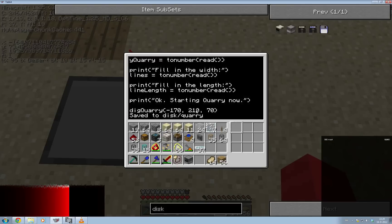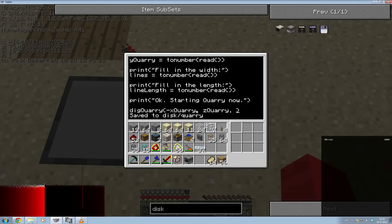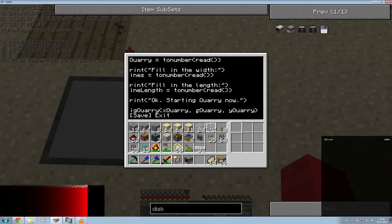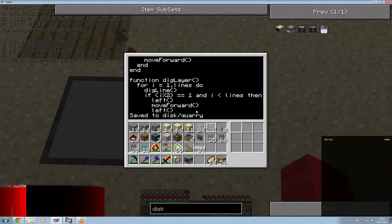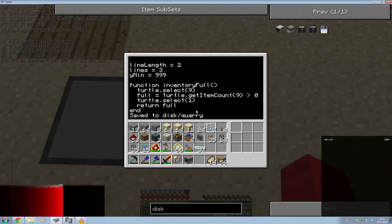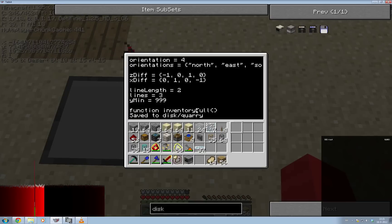Right now we have dig_quarry called with a bunch of hardcoded coordinates. We're going to replace those with x_quarry, z_quarry, and y_quarry. And of course it's not going to be minus x_quarry — that would be a bad idea. I'll just quickly check that it was actually line_length and lines that I need — yes, line_length and lines three. So as soon as you type in the line_length and the lines, it will immediately put those in.